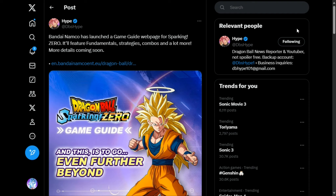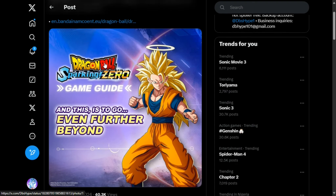As we are getting closer and closer to the release date for Dragon Ball Sparking Zero, Bandai Namco are making their own move in order to give us the ultimate experience. DBS Hype posted on his Twitter page a few minutes ago that Bandai Namco has officially launched a game guide web page for Sparking Zero. It will feature fundamentals, strategies, combos, and a lot more. More details coming soon, and here we have the link for that, which we will click on in a minute.